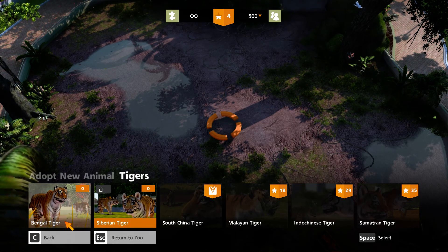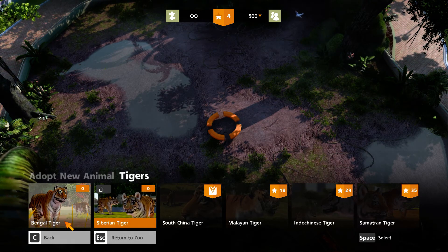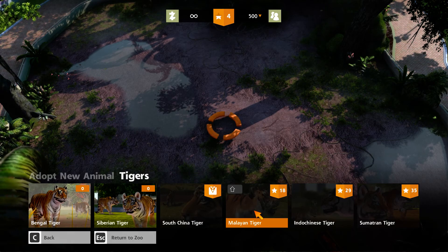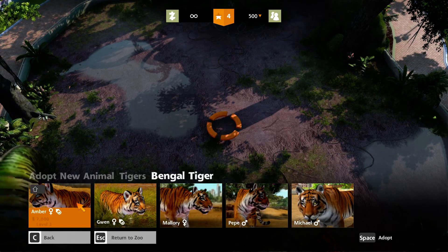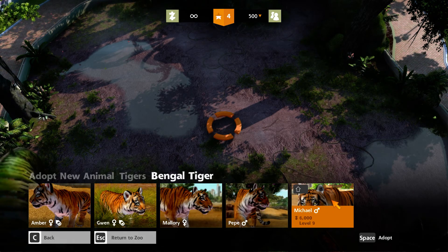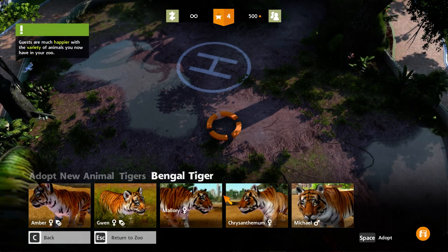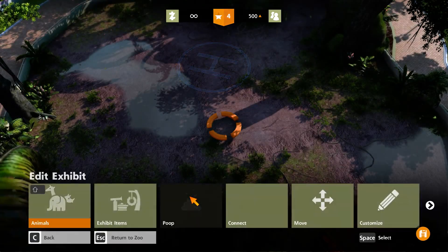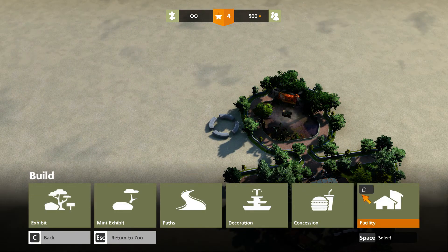If you go to Siberian tiger, they like to live in alpine. There is also an important point: some tiger species like to live in a group of four, while some like to live in a pair. Now you have two kid options and three adult options. Make sure to get the lowest level one, because the higher the level, the lower the chances of breeding. Take one male and one female. During this process, make sure to put a restroom — it is very important.